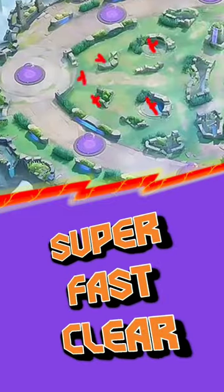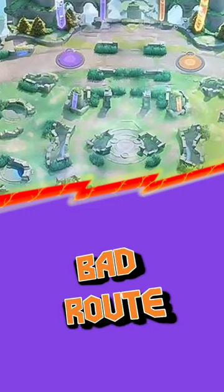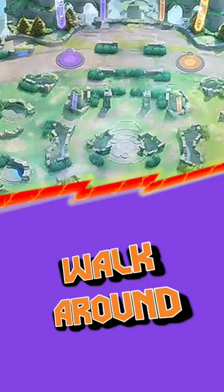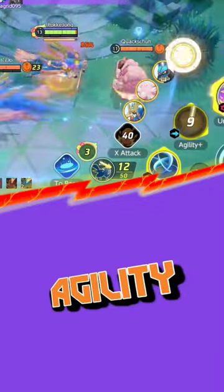Since Seixin clears the jungle extremely fast, it is a no-brainer to go jungle and be the first to gank the squishy enemies. Whilst ganking, avoid this route as they will just run away from you. A proper gank is to walk around your enemy — if not completely possible, you could always use Agility to close the gap.